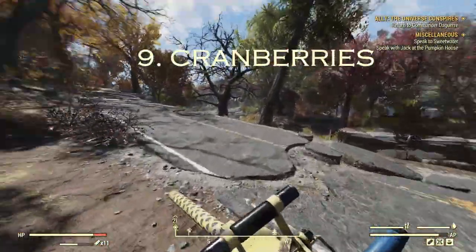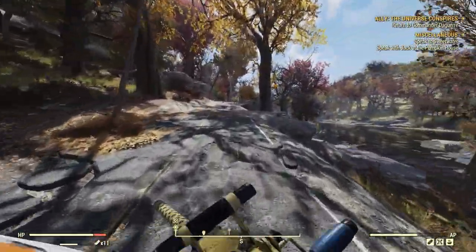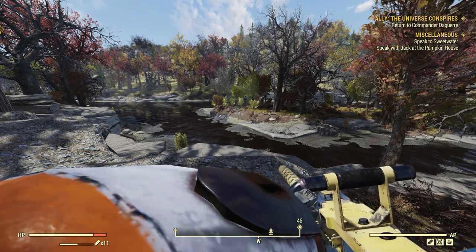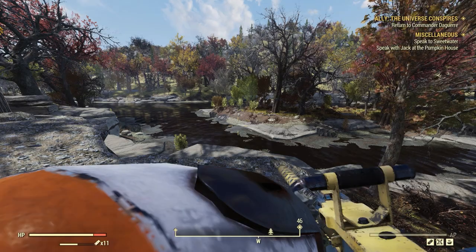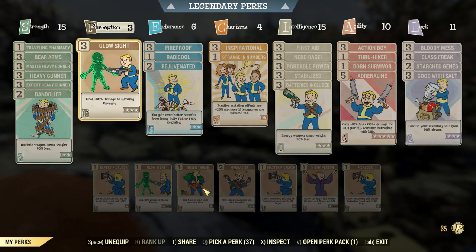My ninth tip: cranberries are the best food in the game — maybe not for their food value, but for XP gains they're absolutely amazing. A great place to go, especially at low level, is Arinholt Homestead. You'll find 10 plants there, and with the Green Thumb perk equipped, you can collect 20 cranberries instead of 10.